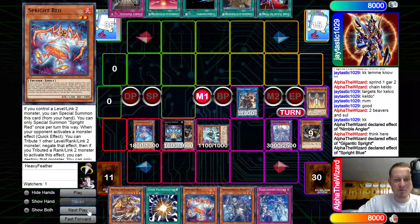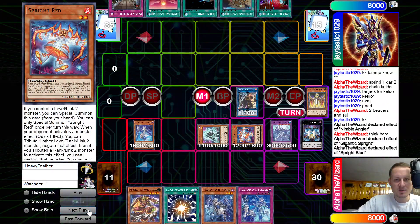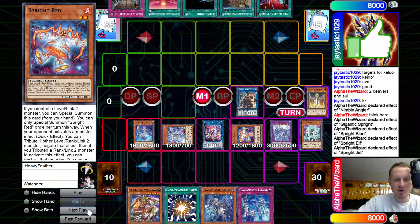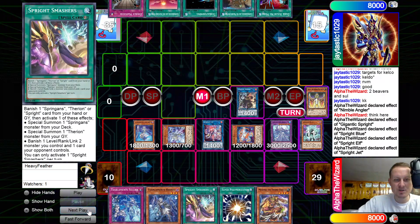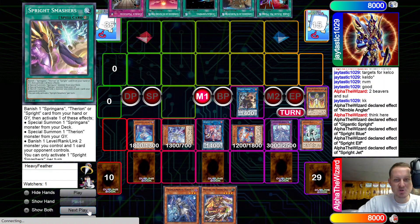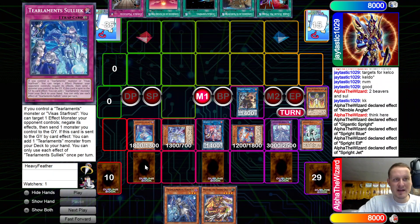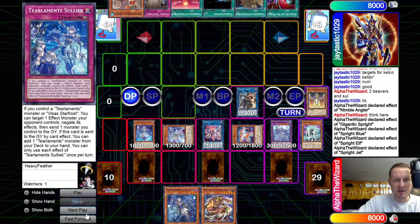We overlay those for Gigantic. Gigantic effect: detach, summon out Blue, then Blue's effect gets Spray Red. Summon out Red, link those into an Elf. Elf effect revives from grave — gets Jet. Jet's effect, since we did mill Jet, adds Smashers. Set Smashers, set Solix, set Super Poly, and pass. I honestly don't know what deck would be able to break this board — Super Poly, Smashers, and Sullick is kind of hard to break.